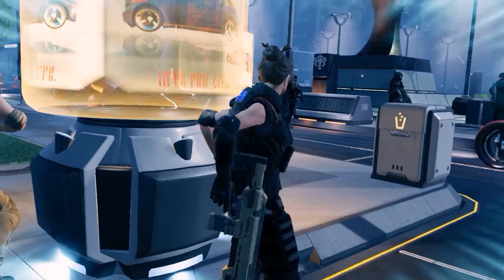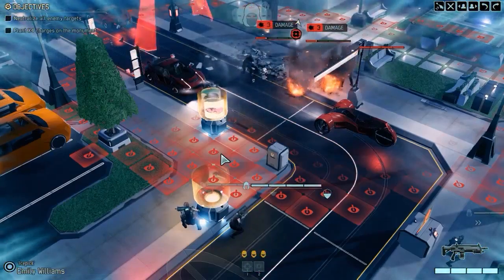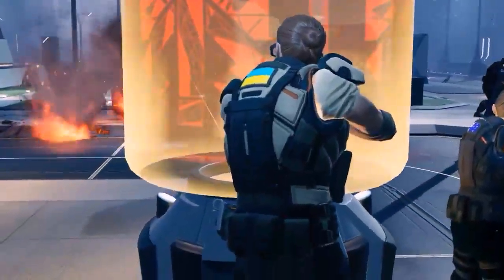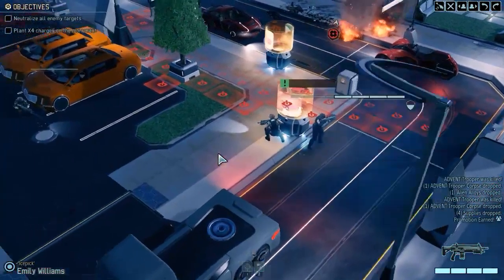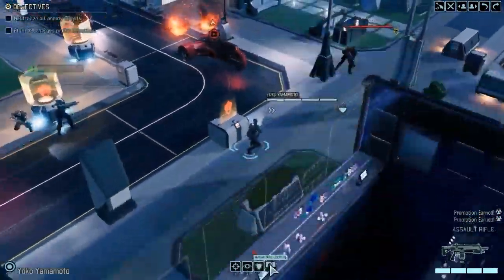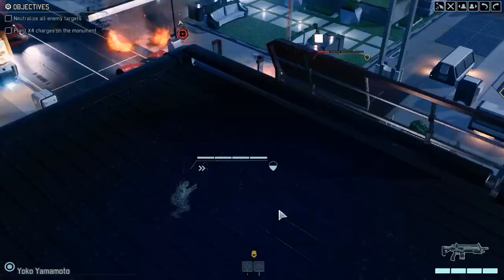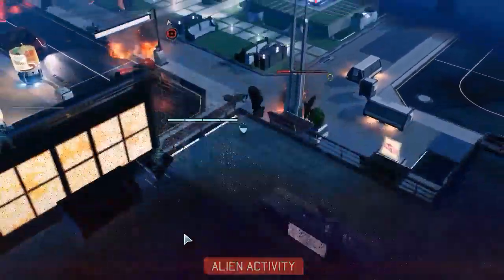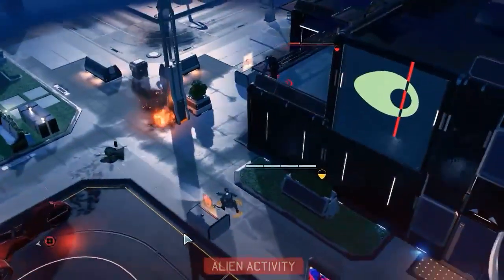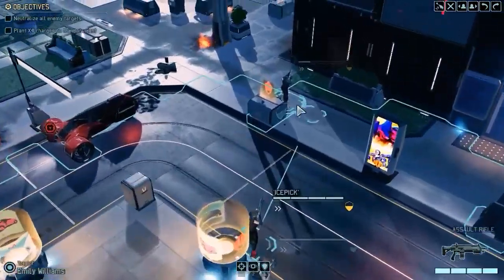I'll use a grenade here as the opening of the attack. It won't drop any of them, but it'll make two of them a lot easier to deal with. And two down — nice. I am going to throw a grenade at this one. I won't kill it, but it'll break its cover and hopefully force it to retreat. I won't kill it — no.